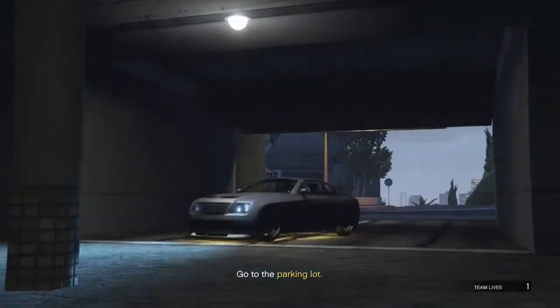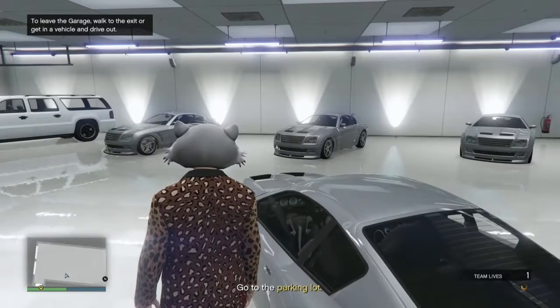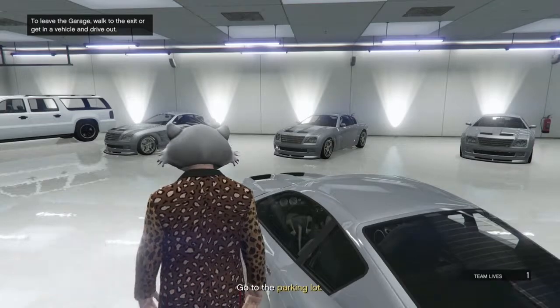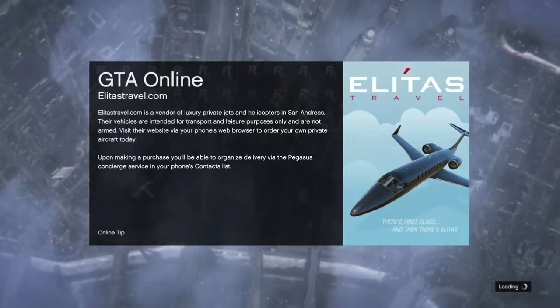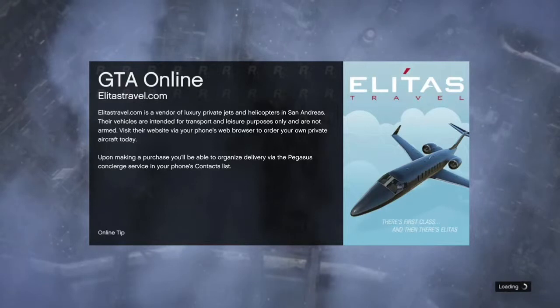Go ahead and host up a mission that allows you to spawn in a car — I've done Rooftop Rumble — and just go straight into your garage. Your friend is going to want to stay on that screen on the shark card menu, and then get him to invite you or just join a game session in progress.